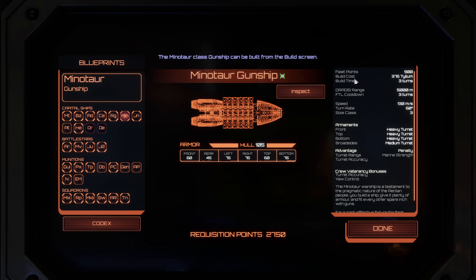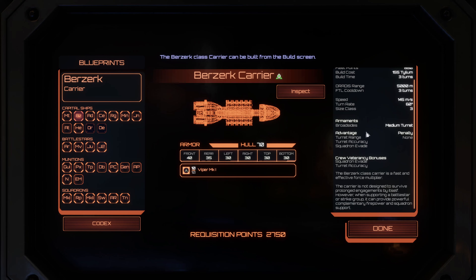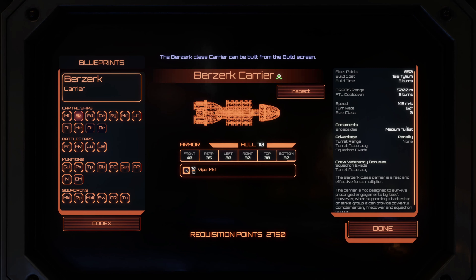If we look at that compared to the Berserker — it's only got medium turrets on the broadside. That's the difference. Fleet points is 650. Returns the same, speed the same, turn rate the same. It has heavier armor in the front, top, and bottom. The Minotaur's broadside is light but fore and aft is heavy. All is 90, all is 70, all is 105 — I really don't see that big a difference.